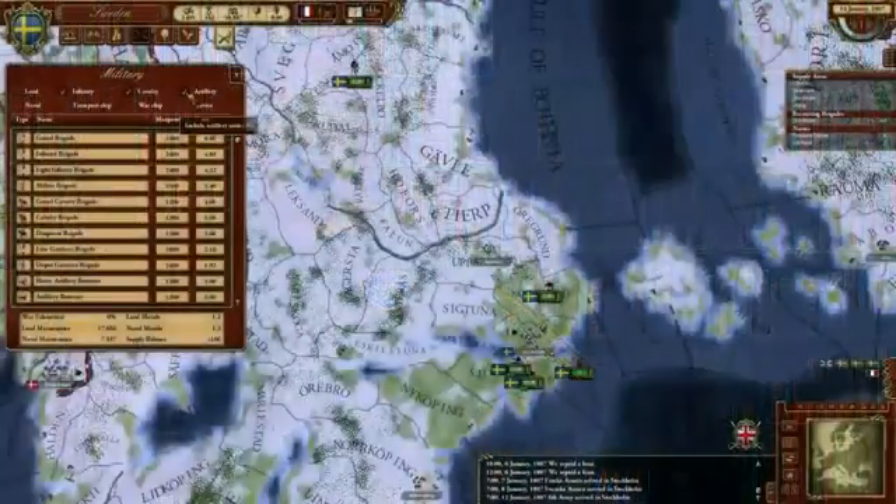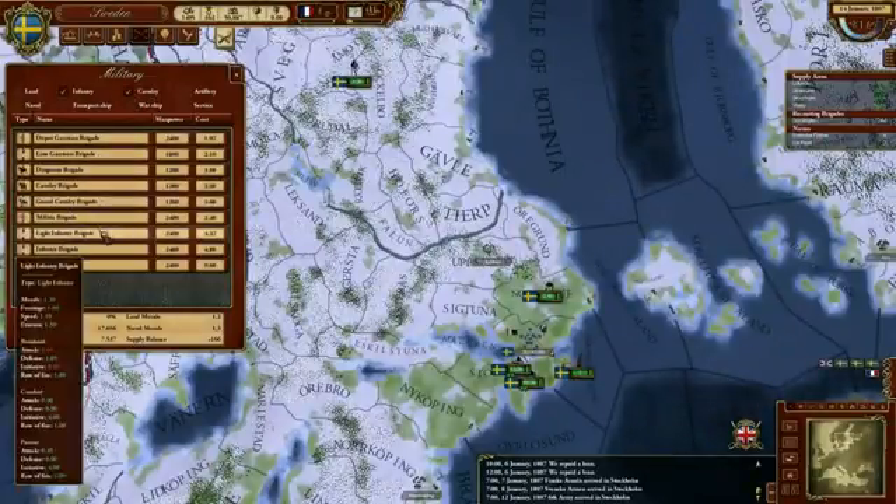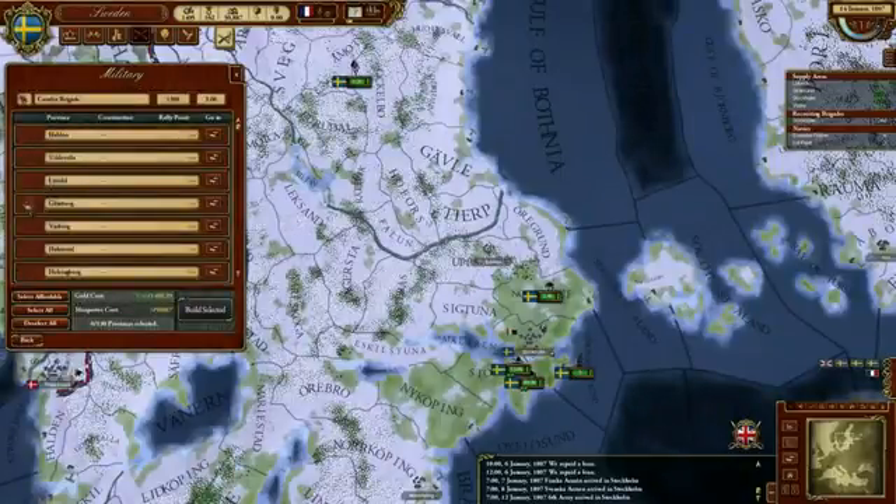For those of you who have been keeping an eye on the game, I thought I'd talk today about one of your favorite questions: the supply system. What we've done with March of the Eagles is create a hybrid supply system between Europa Universalis and Hearts of Iron III, so that each province has a support limit, which is how many men can eat in the province before you start starving.